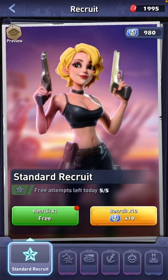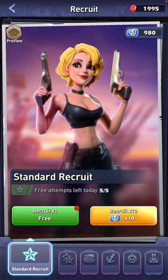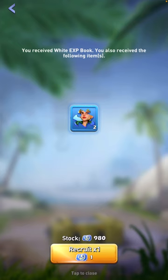This video is about the recruits. You've got the standard recruit, you've got a premium recruit, and you have the elite recruits in army, navy, and air force. The standard recruit will get you the basic standard blue and purple heroes. All you need to do is hit recruit times one and you'll get a couple of shards, or maybe a total of 10 shards, which will actually unlock the hero.